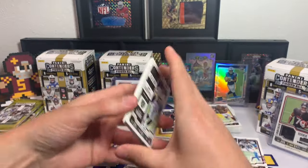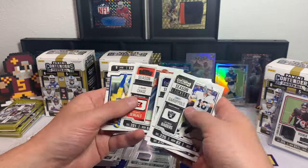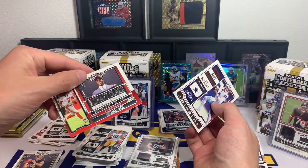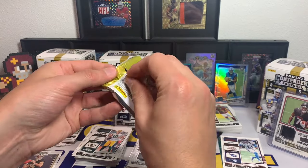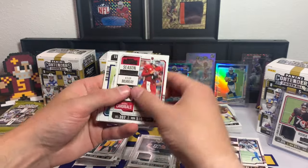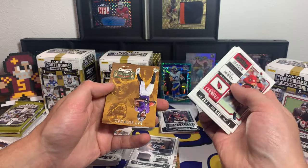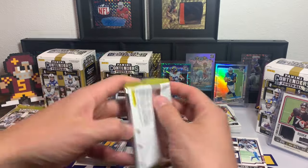Come on auto — looking for an auto. Jimmy G, D-Hop, Christian Watson, DeVante Smith, Jamar Chase, Matt Stafford, Dak Prescott is our Game Ticket Red. Draft Class Michael Vick. Crown Jewel — I'd like to show that one as well, that's a cool looking card. Kyler Murray, Michael Pittman Jr., TJ Watt, Mike Gesicki, Stefon Diggs, Davante Adams, Mike Evans, and Rookie Stallions Zay Flowers. Not bad — two packs to go.